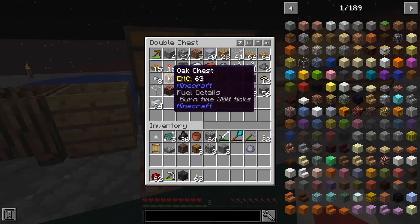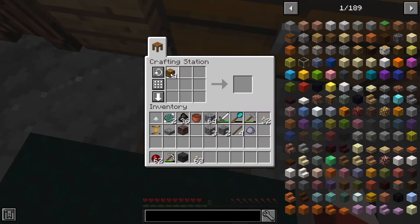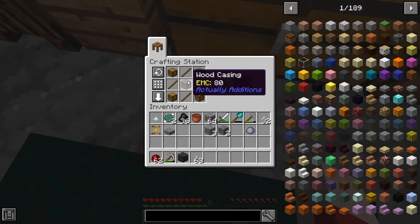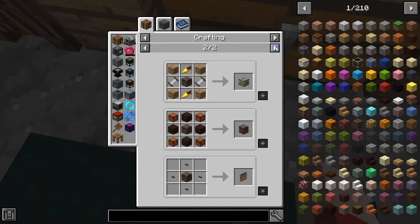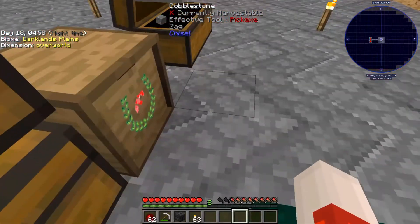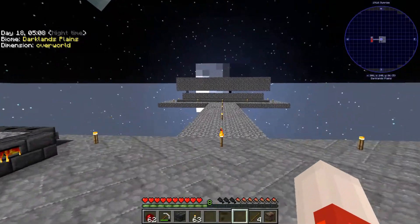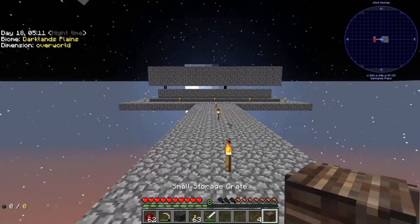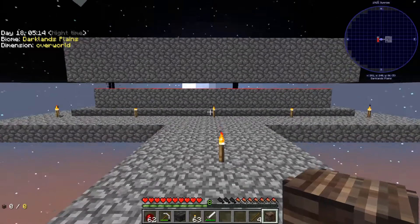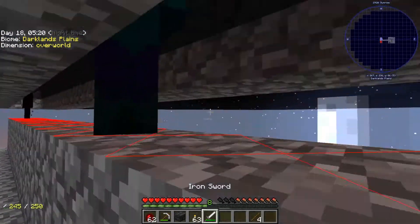There's a wood casing there, four chests there, and four sticks. Let's make another storage crate. I need actual wood. There we go - small storage crate. I still have my sword here. I eventually want to get a tinker's sword, but for now this is fine.